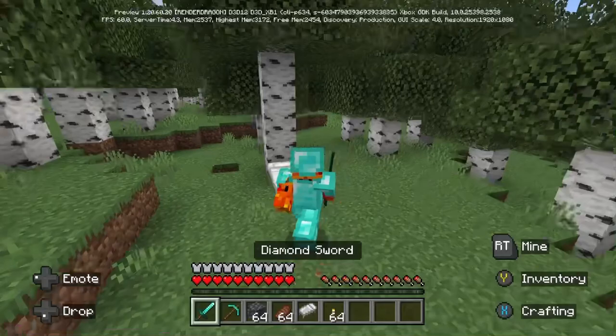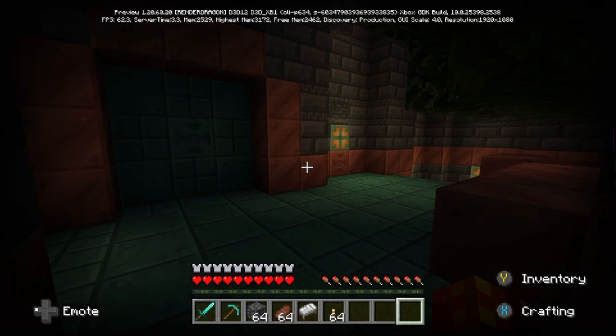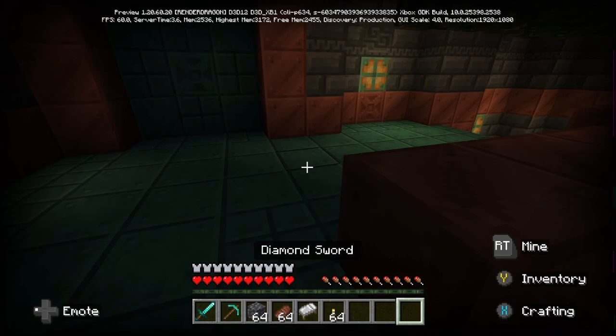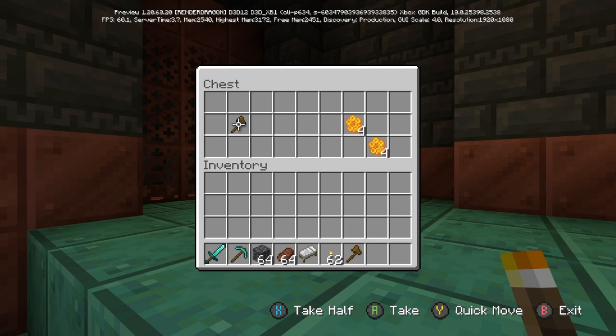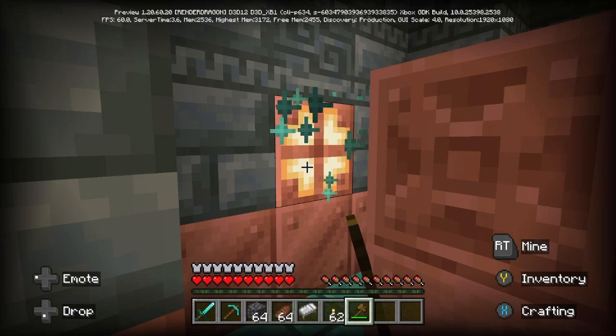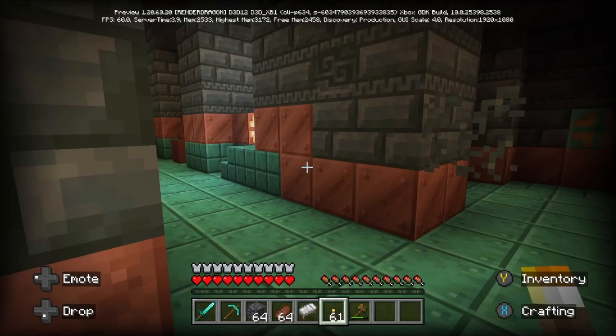So here we go. We're all geared up, and it's time to go straight down into the trial chamber. I have seen this thing, but I am yet to test it out in Survival Minecraft. Straight away we're in the starter room, as they call it. I forgot an axe, so it's a good thing we've got torches. We found just a wood axe, but it'll do. The idea is we go around stripping the copper bulbs, which I absolutely love — it is such a good mechanic. Saves on torches as well.